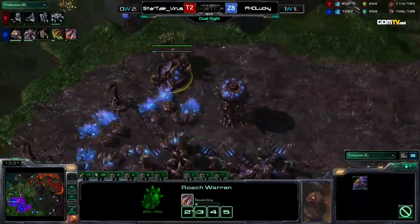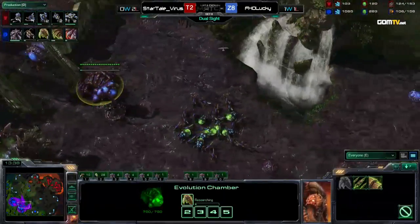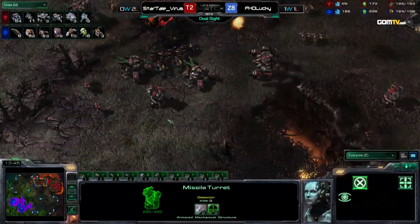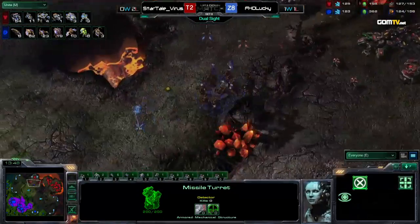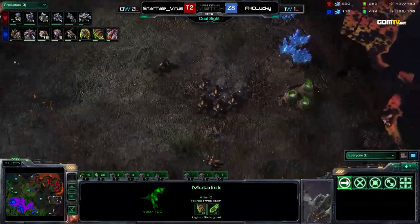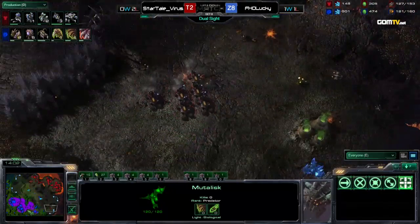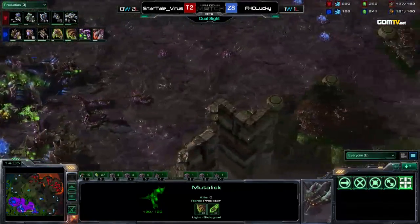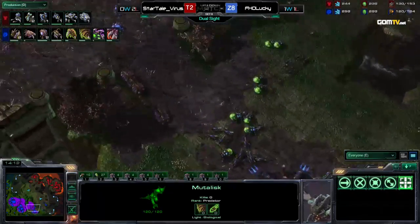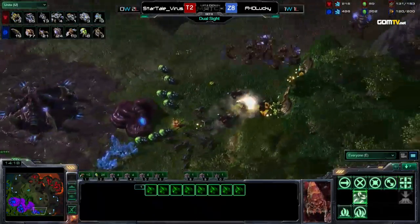In this case, we have an Orbital up at the third base. Really nice control so far by both players. Virus has actually been impressing me this game — I didn't think he would do so well against Lucky. He's not out of this game yet; he's not even that ahead. But I like his position now: third base up, five factories to work from, things looking good, up 10 supply.